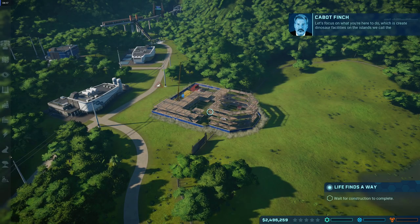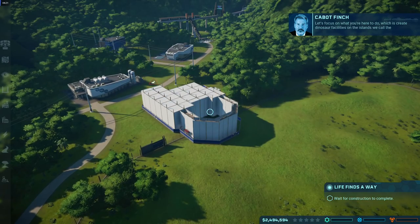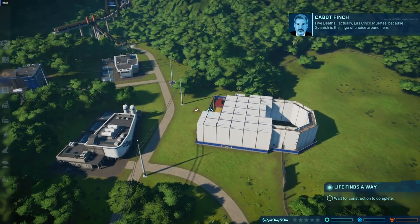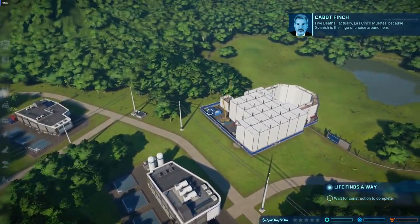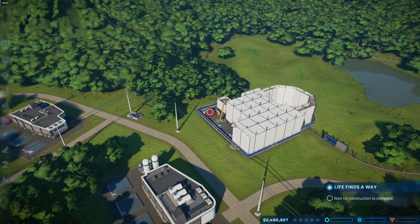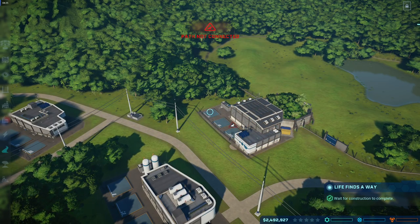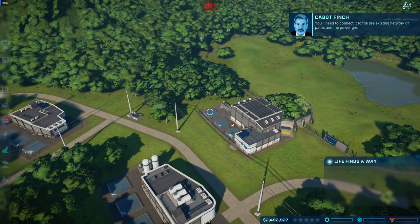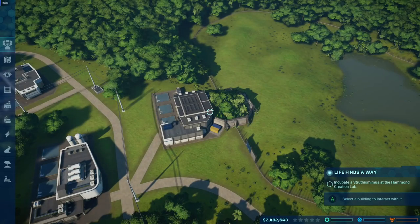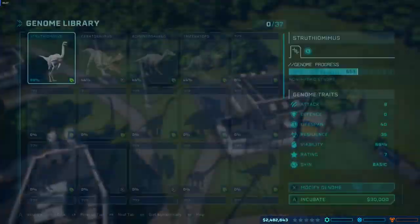You start with this basic theme park and Cabot Finch is your guide at the beginning. He takes you through the basics. You've got your park entrance over there with the little monorail that brings guests in. They fly to the island via helicopter and catch the monorail in. The first thing you do is build a paddock — the Hammond Creation Lab — for genetically engineering your dinosaurs.